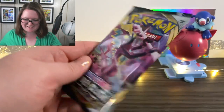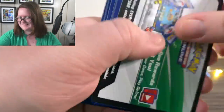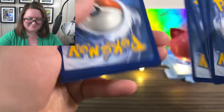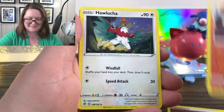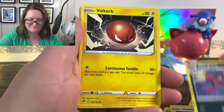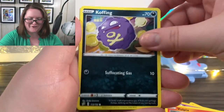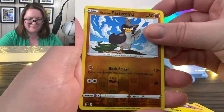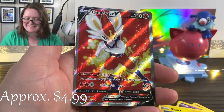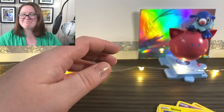Here is the last pack of the day. I opened this one a lot nicer. First up we have our energy card: a Lampent, a Hawlucha, Morgrem, Voltorb, Sandygast, a Vulpix, Koffing, a Shank — he's so cute — a Reverse Holographic Galarian Farfetch'd. Oh that's cool! We got a Cinderace V! That's the best card I've gotten out of a booster pack today. I'll take it, I'll definitely take it.